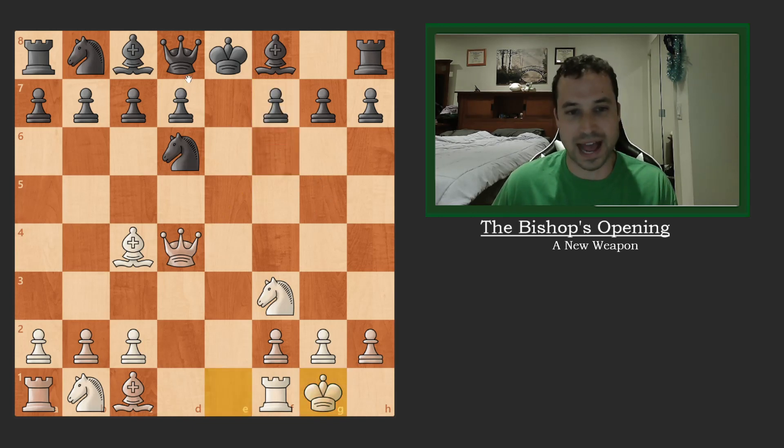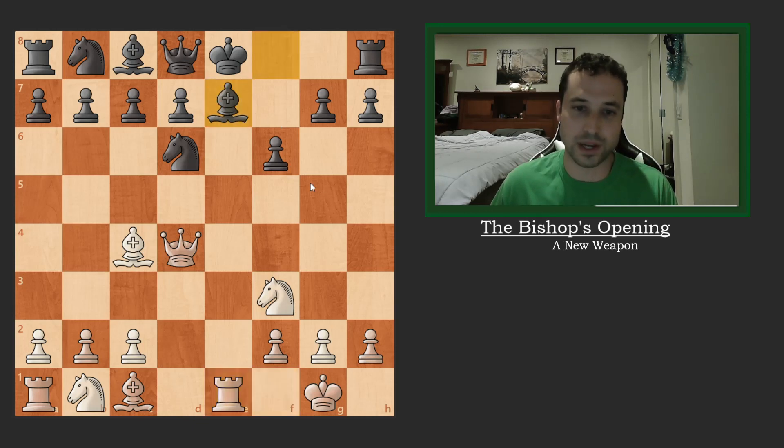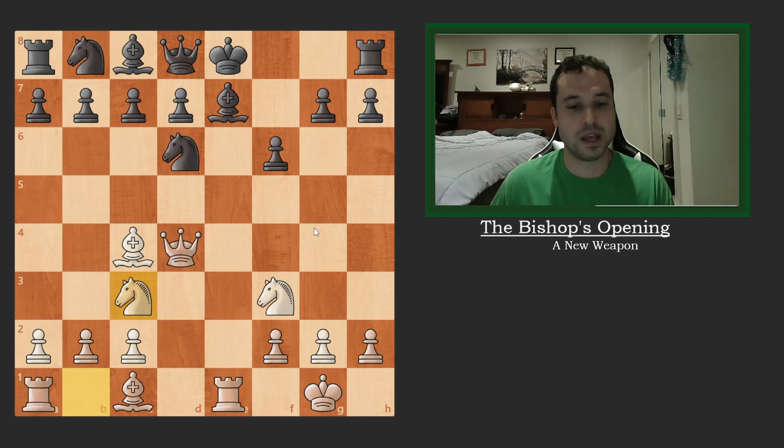Black was already in danger. The best move for black would have been to try to trade queens — it would mess up his pawn structure, but he's in a dangerous position and trading queens is something he should have looked for. But he plays f6, and now I hit him with Rook e1 check. He plays the only real move available to avoid dropping the queen, which is blocking with the bishop. And now we can see why f6 was an important move to defend this pawn.